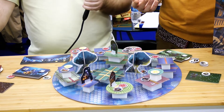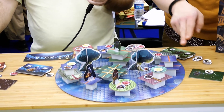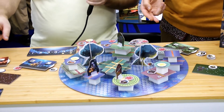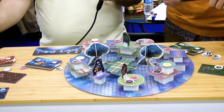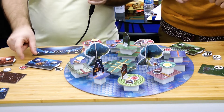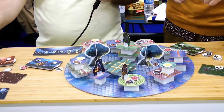The injured token goes into my inventory — I only have four slots to carry things. When you get a fifth damage, you have to discard victory point tokens, because your inventory is also your space for victory points. That's why there's an action for healing — you can remove one or all of your injury tokens.